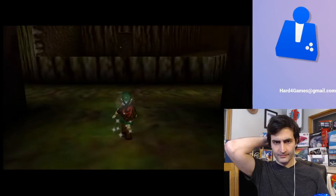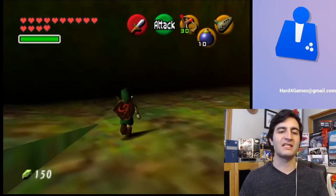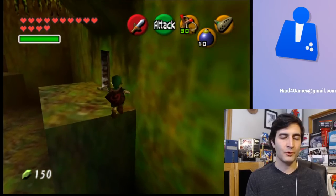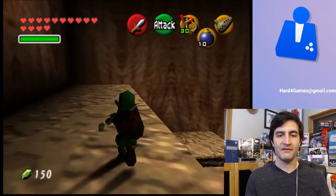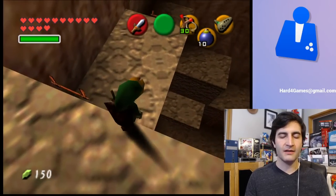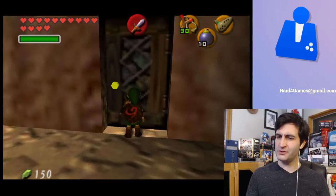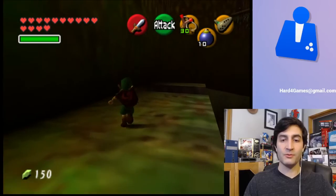I showed this off pretty thoroughly in a video last week, so I'm not going to show off the whole thing. There are just so many rooms. I've been speeding through these dungeons a little bit more because there's just so much content. This area right here leads to Goma, and it reminds me aesthetically and elevation-wise of the stone tower area in Majora's Mask — without the elevators or platforms. Maybe they took inspiration from it, or maybe it's just in my head. Not sure.